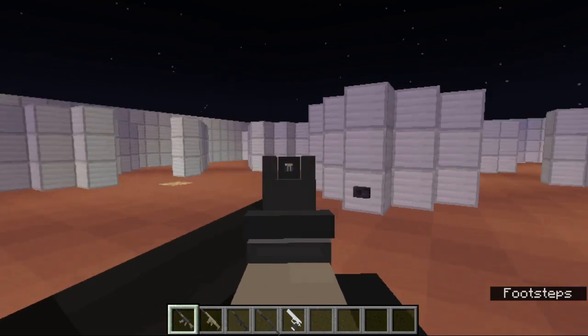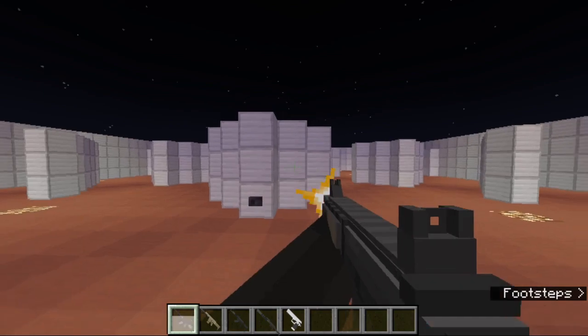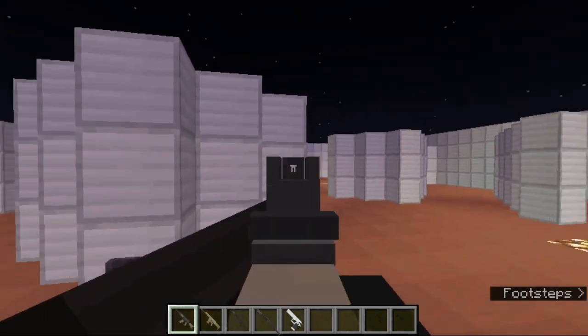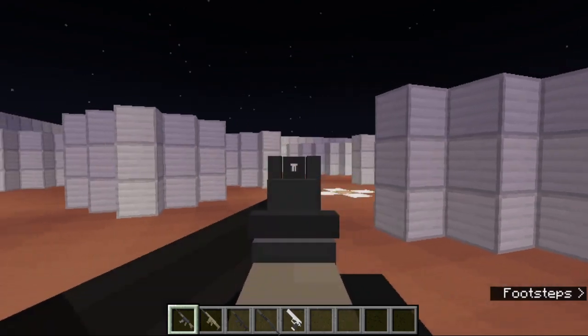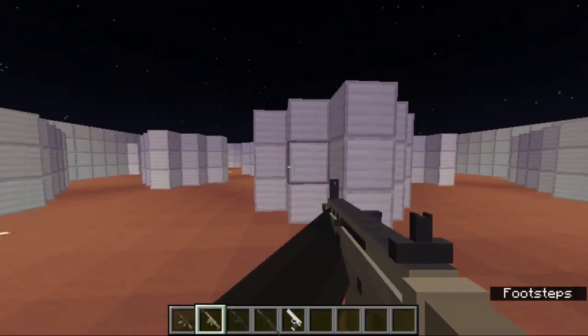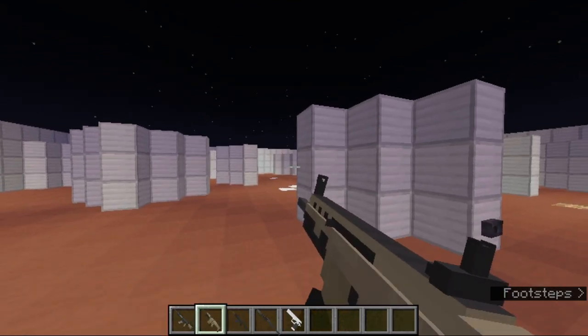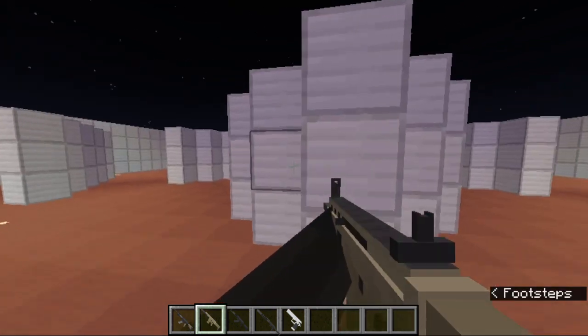Another thing is the crosshair gets hidden now when you aim — it's not gonna be obstructing your view when you aim down the sights. And we'll just showcase this other animation. The SCAR is pretty much the same thing except the charging handle goes forward.